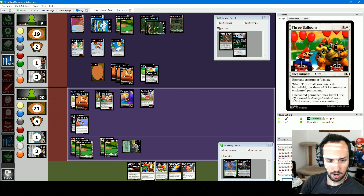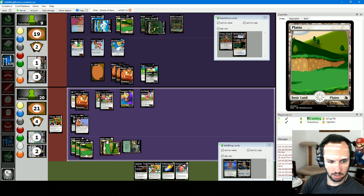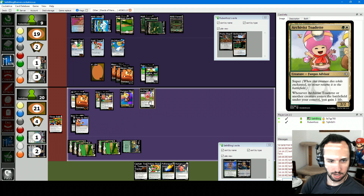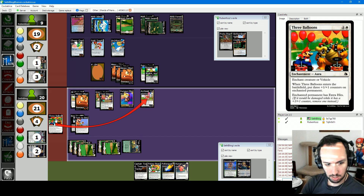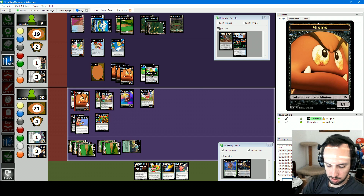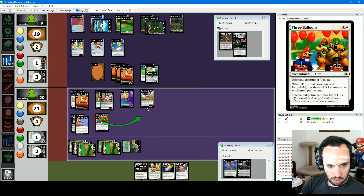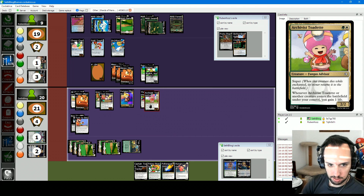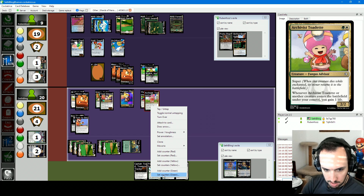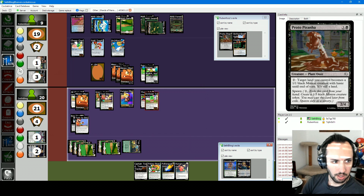I can cast Hungry Luma to steal one of these, and I can still cast either Poltergust or Heroes Calling as well. I want to cast Three Balloons this turn, but if I'm going to do that I should cast Heroes Calling first because I might get something else I want. Let's start off with Heroes Calling — I reveal the top five cards in my library. There are two cards with Super and no oras, so I can get either Captain Toad Treasure Tracker or Justice Toad. I will take Captain Toad Treasure Tracker into my hand.